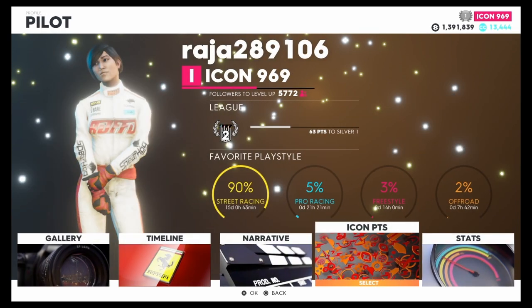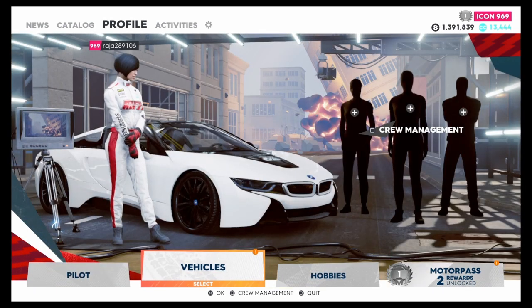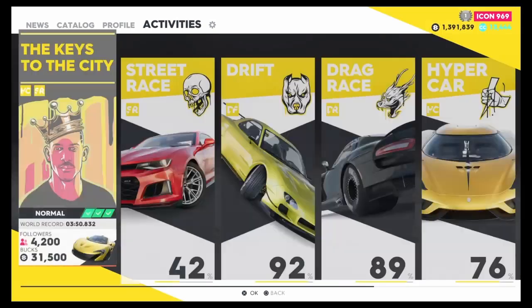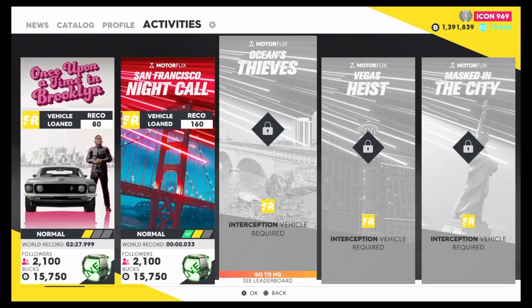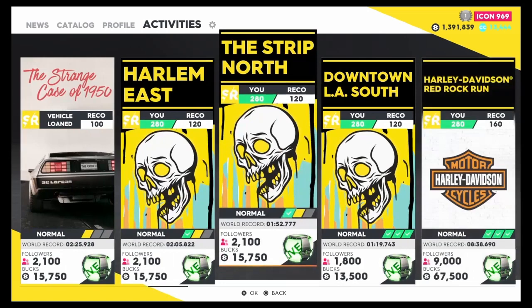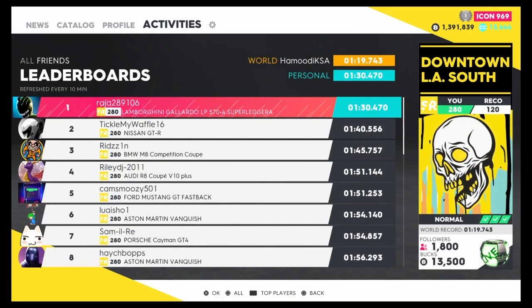Now that you've done that, here's the best race I'm gonna show you. For those who don't have a hypercar yet, stick to street races. Go to Activities, then Street Race. The best and easiest one in my opinion is the Downtown LA South Strip. I've done this race in 1 minute 30 seconds — you could do it quicker. The world record is 1 minute 19, call it 1 minute 20.